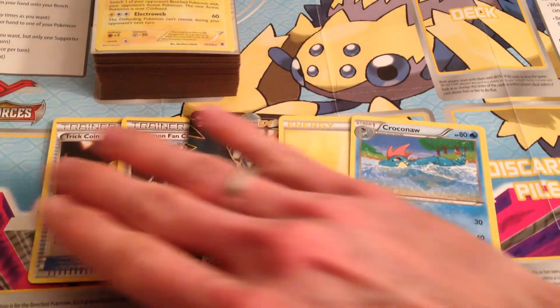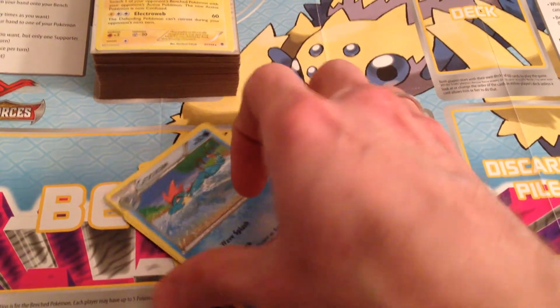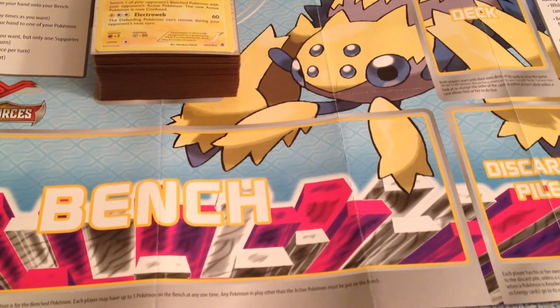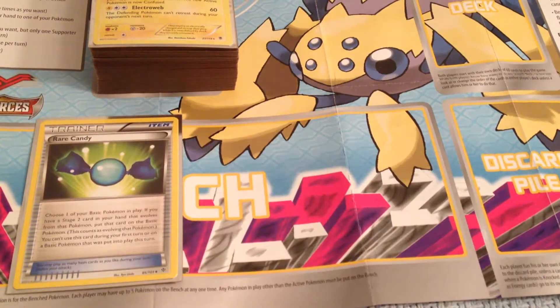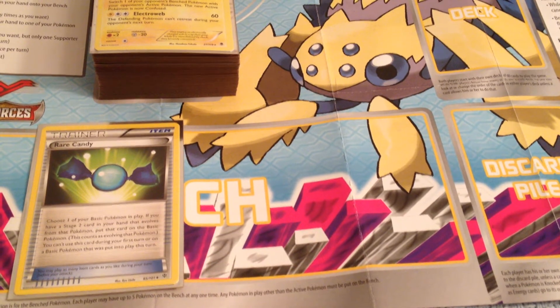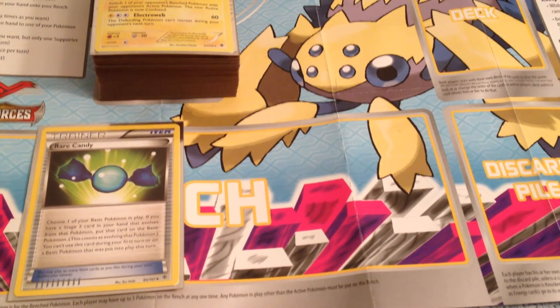Feraligatr gets up with just one water and one double colorless, so we don't necessarily really need the Croconaw interim stage, especially if we get a little more searching power. The Croconaw most obviously is going to turn into a Rare Candy. It just cuts out the middleman — pure, plain, and simple. We're just going to get Feraligatr up on turn two, because that's where we want to be. We want to be able to go in two turns with Feraligatr rather than three. So we're making him a little more consistent.